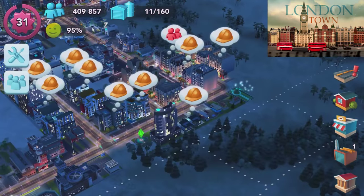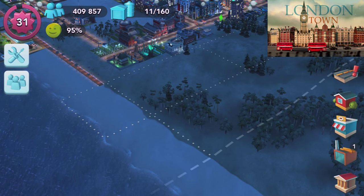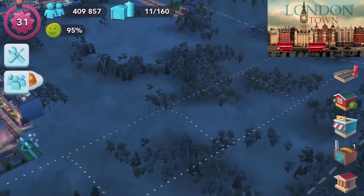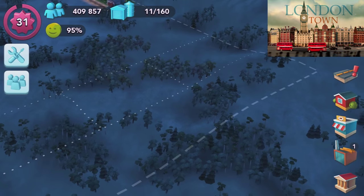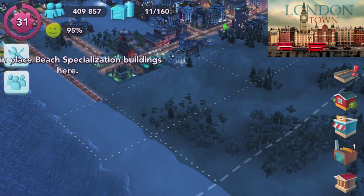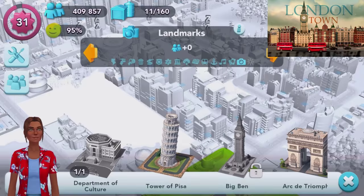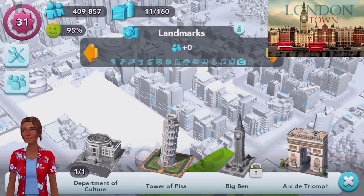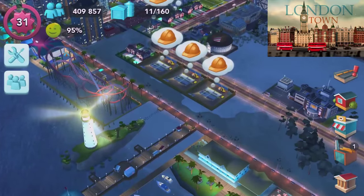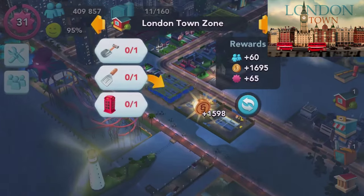Another major upgrade in this update is we get 25% more playing area, including the beachfront. That's six by two — 12 extra playing areas of this size, which is really really cool and quite a bit. Now, am I able to build Big Ben just yet? No, we've only got 6 out of 10 London homes, so I'm going to have to go ahead and build all of these up.